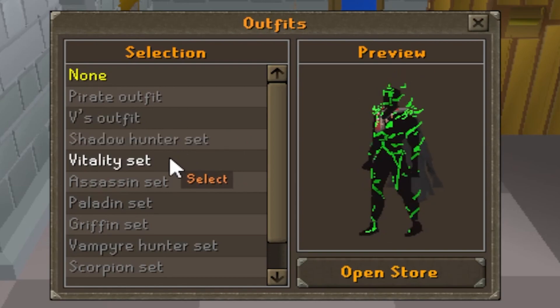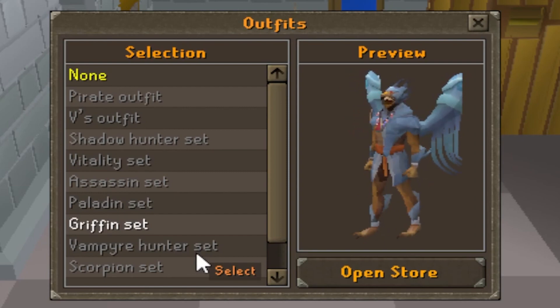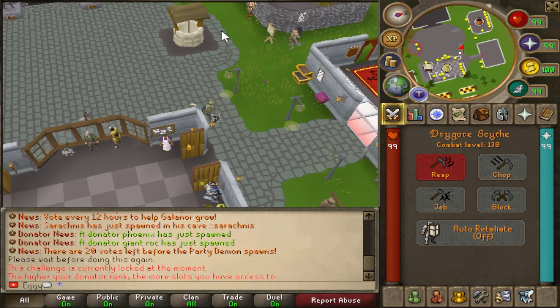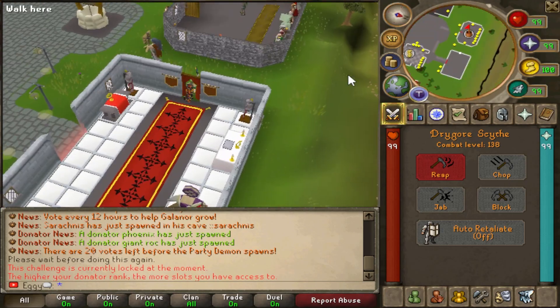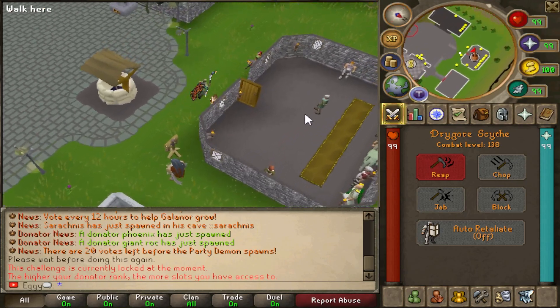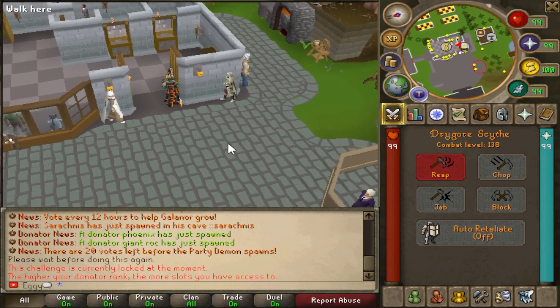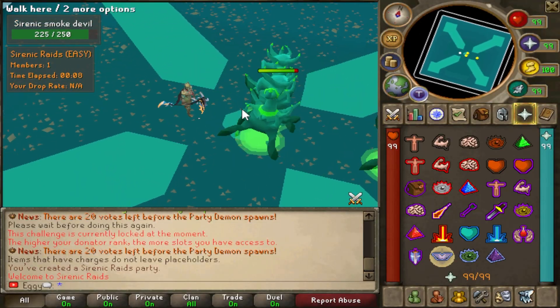Some of these sets look insane — Shadowhunter, Vitality, Assassins, Paladin, Griffin, Vampire Hunter. I like it. Also, I'm a huge fan of the home. We got Gamba over to the east, Alter Hut, the Shops Hut, Well of Goodwill, Minigame and Slayer Hub, and the main bank GE area. The devs honestly went ham on here. There's quite a bit to it.